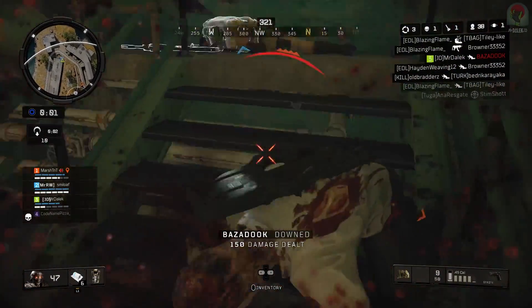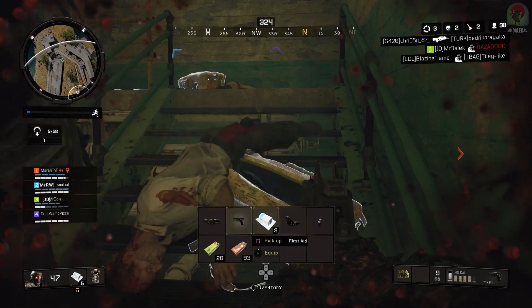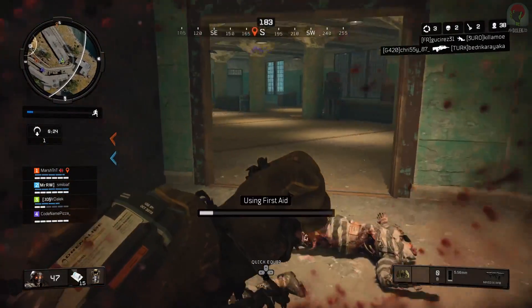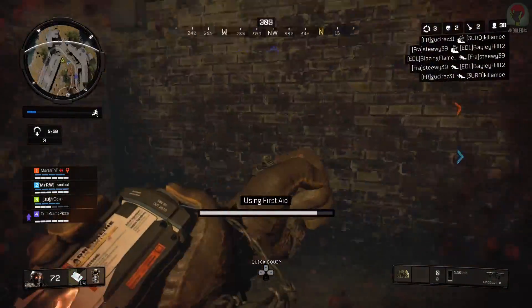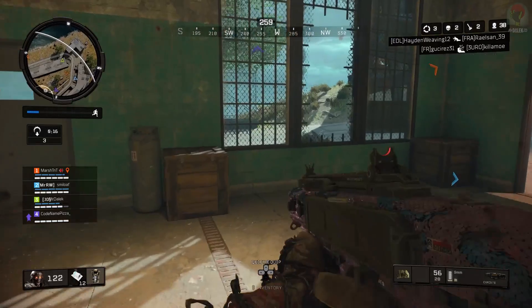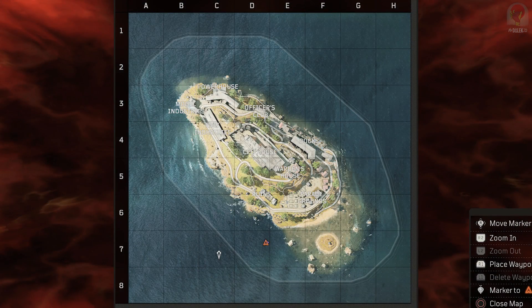The entirety of Alcatraz has been added in Black Ops 4, and in this video we are going to be taking a full map walkthrough as well as showing gameplay of this incredible addition. This is literally a Black Ops 2 remaster of the original Mob of the Dead combined with Black Ops 4's Blood of the Dead, and everything you'd see outside the map is fully playable and explorable.